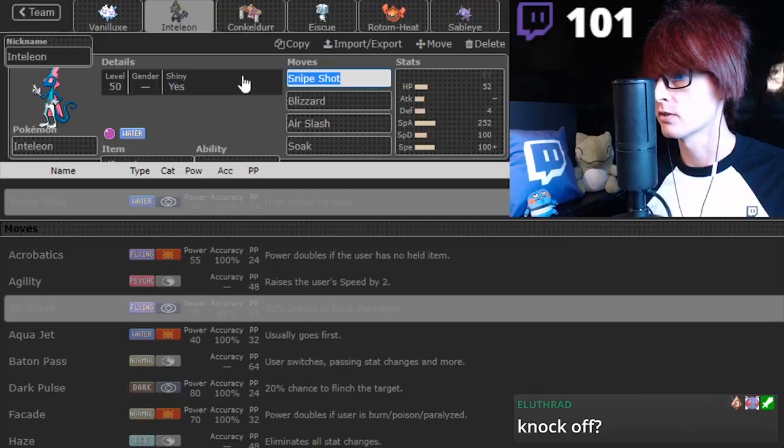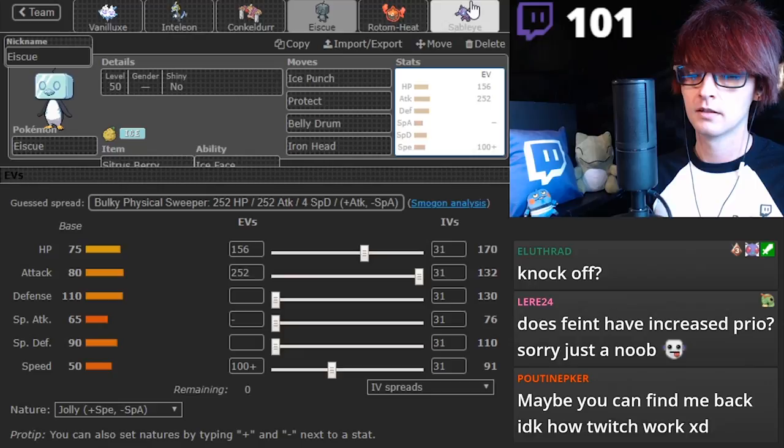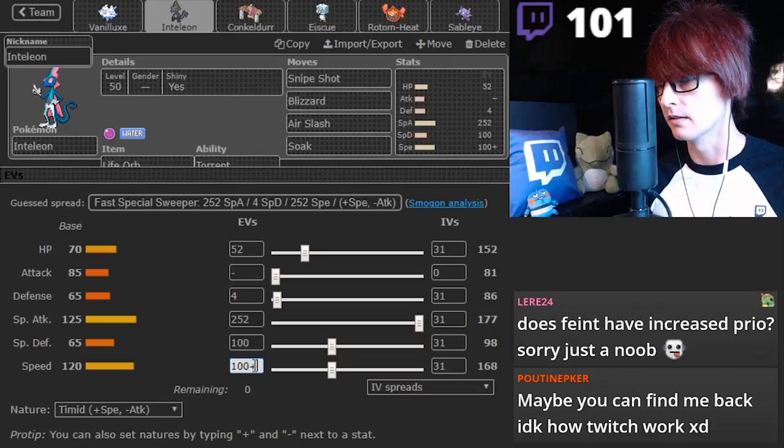Protect, Aurora Veil, Soak, Thunder Punch. What is this outspeeding? Let me know what it outspeeds. Knock Off? Alright. Let's see. I like this EV spread - it works. What is this outspeed? Does Feint have increased priority? Yes, it does. What is this outspeed? Because this was your team given to me.